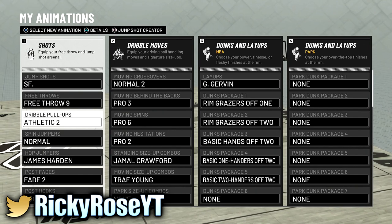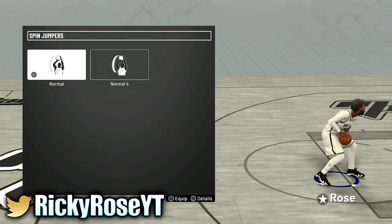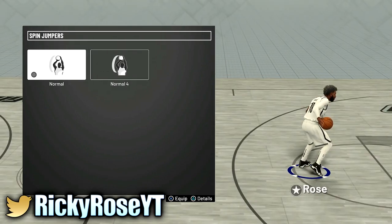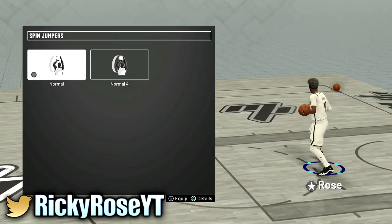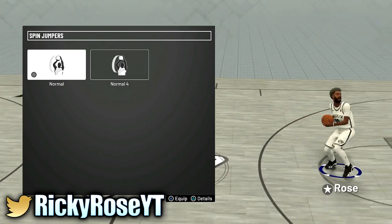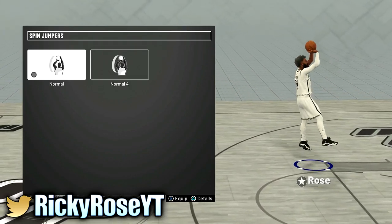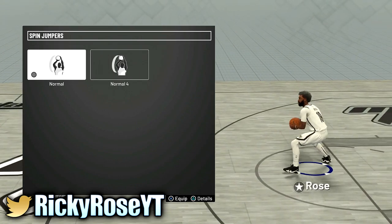Spin jumpers — normal is always gonna be normal, simply for that spin move. If you're driving straight through the middle and you just double tap it, you literally 360 away from the person and shoot open every single time. It just creates so much space and they don't know how to react sometimes — the contest isn't always there, but it definitely works.